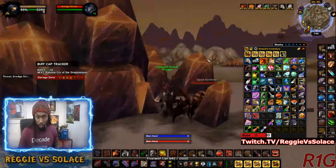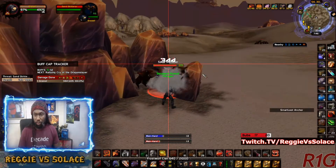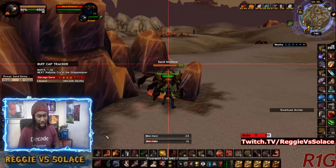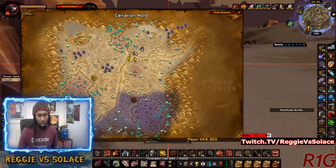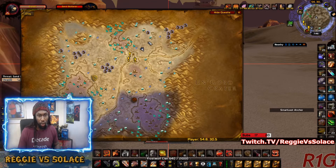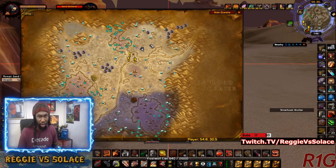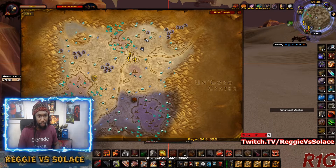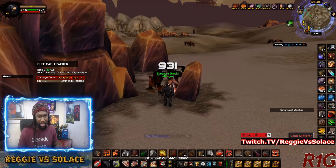I'm going to kill this guy real quick and then show you guys the map and the route that I take. Leading out of Cenarion Hold, you're going to be making a kind of detour around this little sand dune area and coming back — making your way around this sand dune area and coming back down.